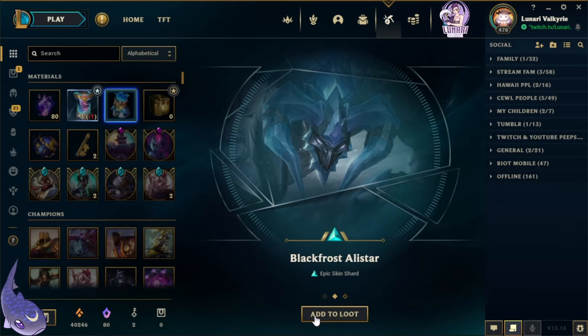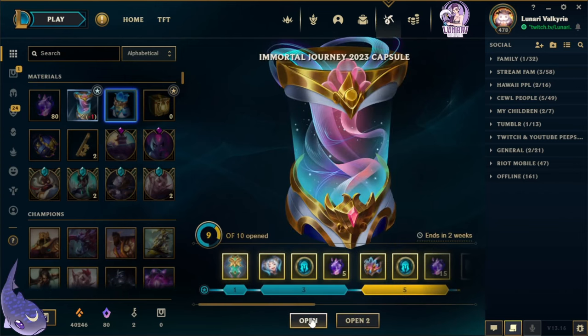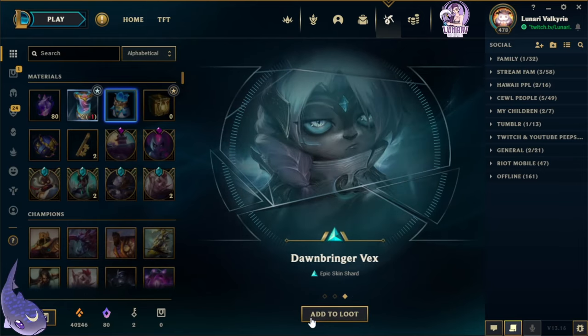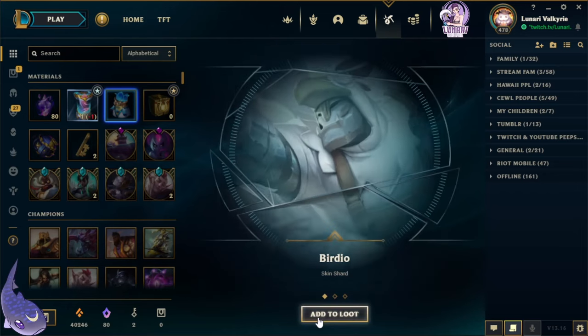Alright, three more to go. Oh, we got Final Boss Veigar — another legendary — Black Frost Alistar, and Bad Santa Veigar. Last two: Arcana Hecarim, Tundra Warhunter Warwick, and Dawnbringer Nidalee.